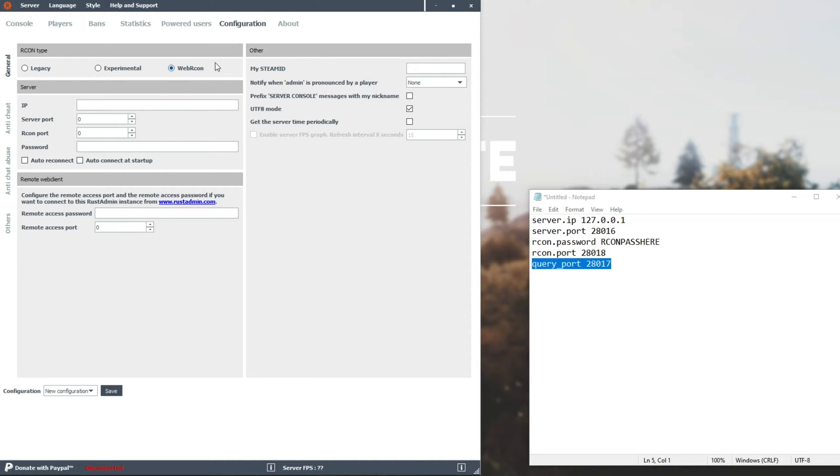However, you can use these other two if you'd like to try them out. Next is the IP address, which is the server IP that we copied earlier, so I'll copy and paste that in. Server port, we'll copy and paste that in as well. And then we have the RCON port, which is what we copied earlier, and not the query port. So we'll paste it in there. And then password is obviously the password that we copied earlier — paste it in. And that's about that.